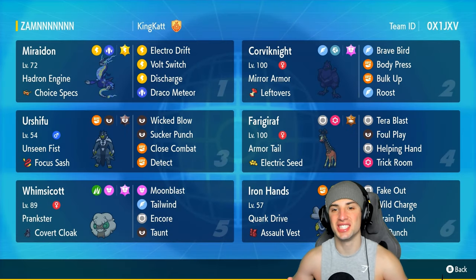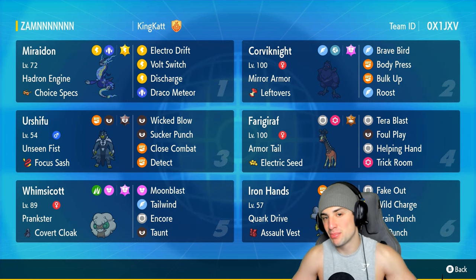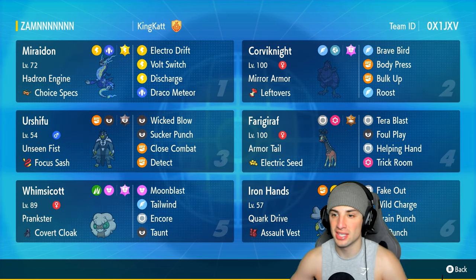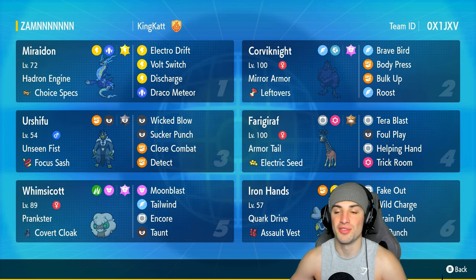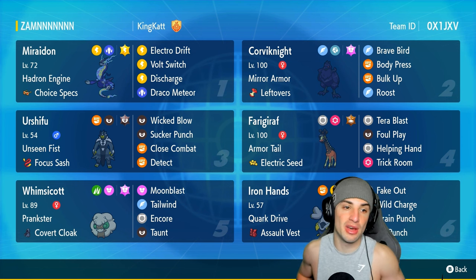What's going on YouTube, Jeans here, welcome back to the channel. In today's video we are bringing you guys Generation 8 regional bird - we got ourselves a Corvinite team for ranked Regulation G. Corvinite is really solid in the competitive scene - it's got Mirror Armor, rocking Leftovers as its item with the Fairy Tera type, and it's got Brave Bird, Body Press, Bulk Up, and Roost.